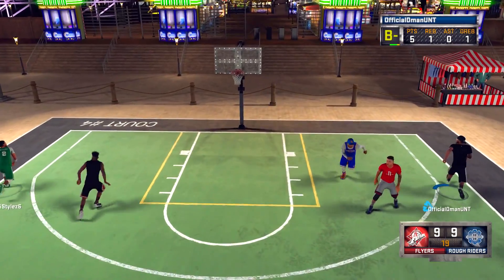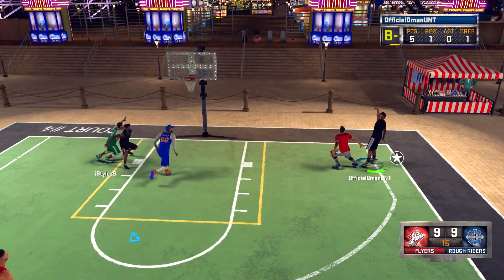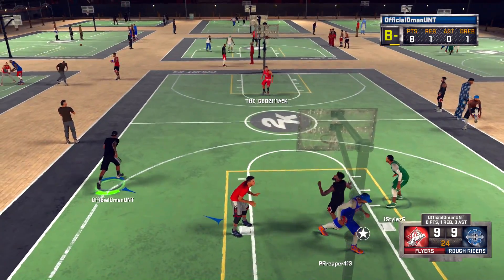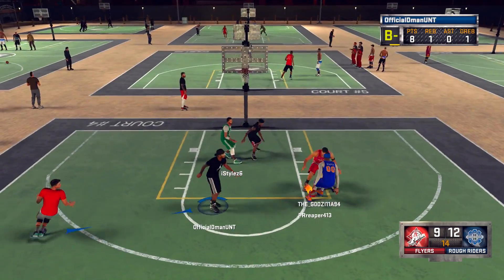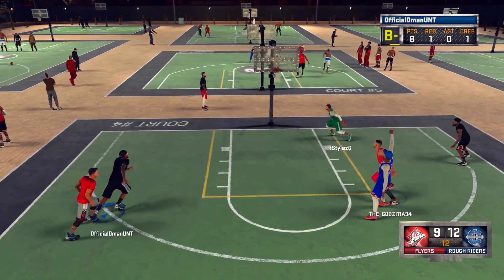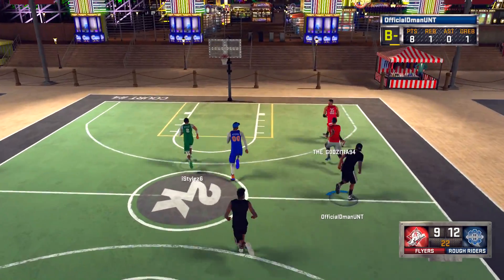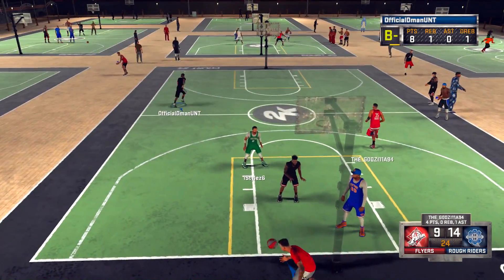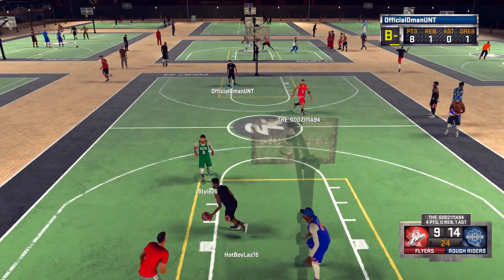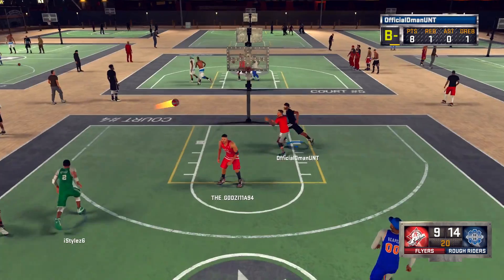Going back to showing love for the big man, I want to see a badge that will help big men front people in the post. It's something that people don't do often — most of the time people just get stuck in the paint. But it would be nice to see a badge where if you front people in the post, they have a higher success rate of catching the ball. Every once in a while you see somebody front someone in the post, you pass the ball, and it just sails over their head out of bounds — a turnover from making a good basketball play.